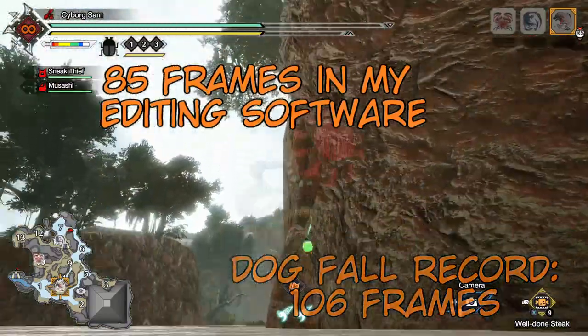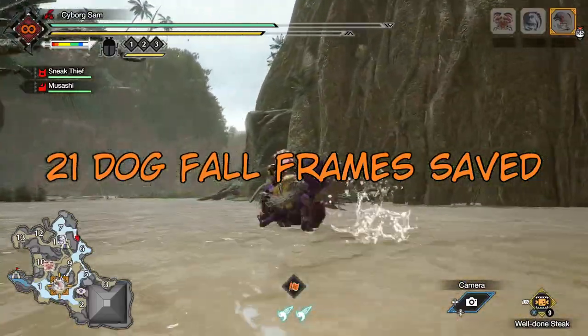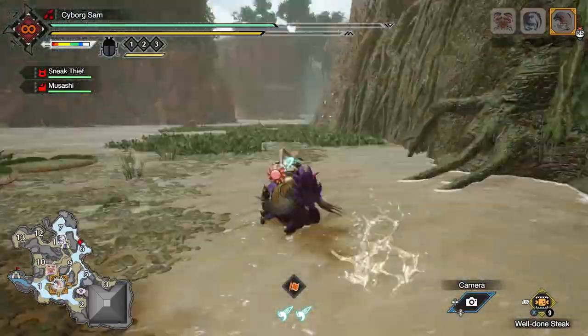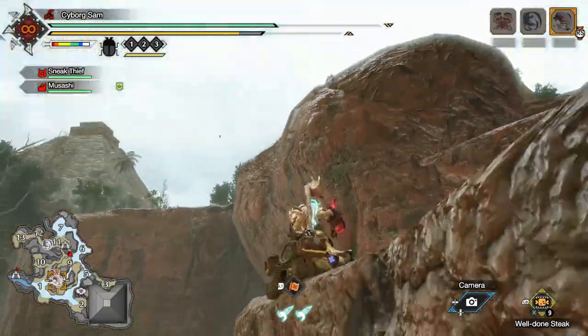But that was on a ramp surface a little bit. Let's travel for an hour and a half to find a not ramp surface. Perfect — that is very obviously a cliff.